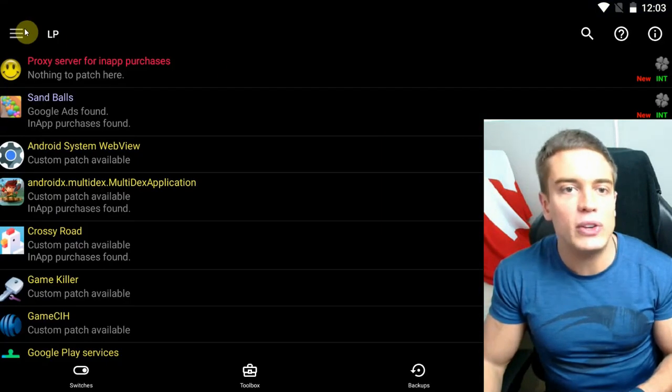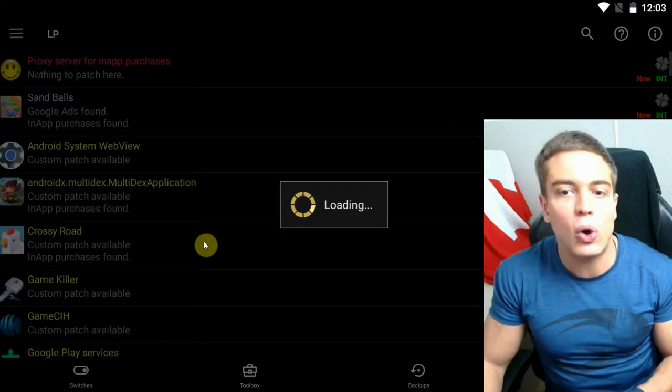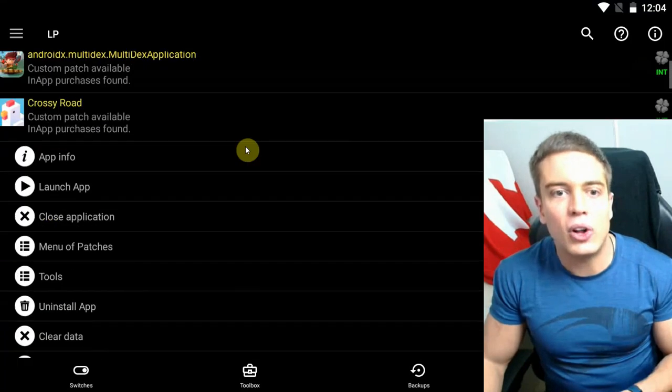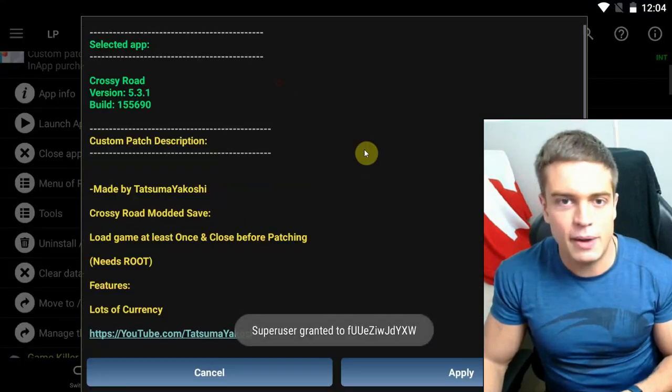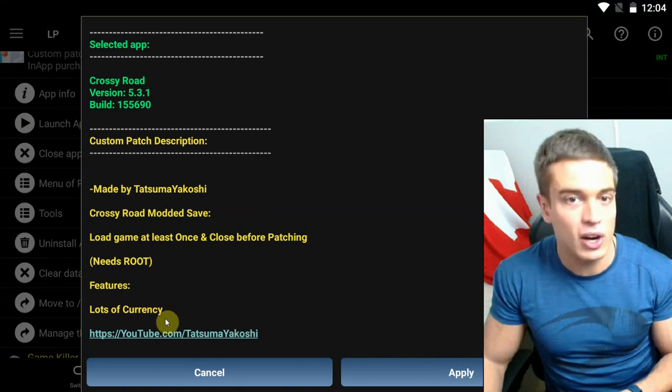Open up Lucky Patcher, go to the menu, and go to 'Download Custom Patches' to download all the custom patches that currently exist. You can check out all your apps and check the menu of patches — this game, for example, has a custom patch for unlimited currency or unlimited money.